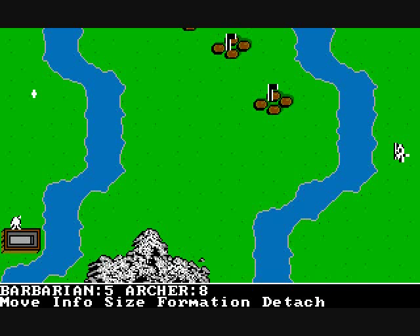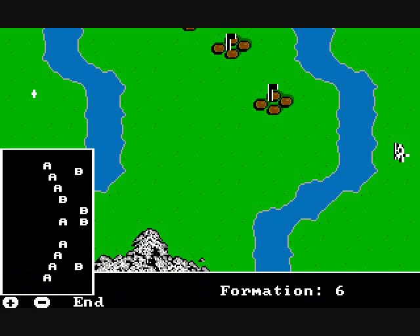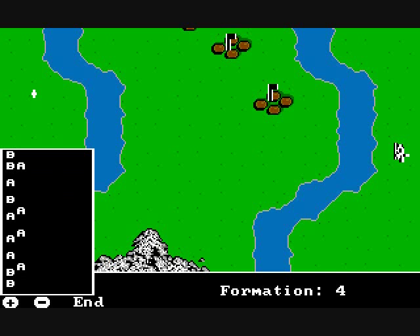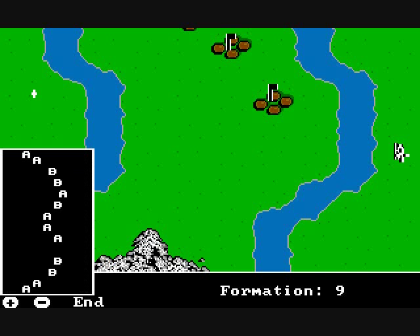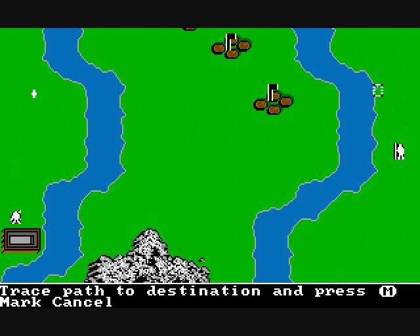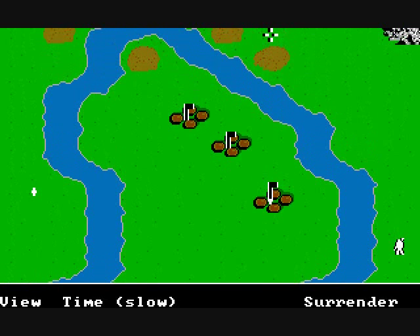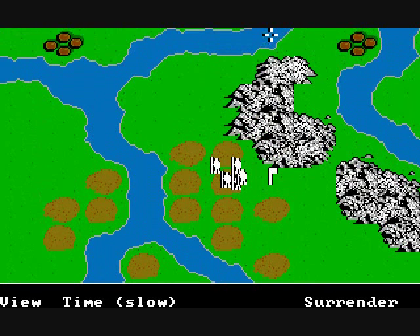There's also an option called Size, which shows the makeup and number of units. The Formation option allows you to choose how they stand in combat — A's stand for archers and B's for barbarians. As you hit the formation key, it changes drastically how they're arranged. You move in the game by hovering over your units and pressing M, then a box appears. You choose where you want to go, hit mark, and a white cross is placed on screen showing where your units will travel.